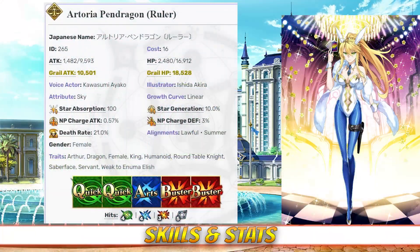Artoria Ruler has a max HP of 16,912 and a max attack of 9,593, which becomes 10,552 due to her ruler class modifier. Impressively, Artoria has the highest HP stat of any ruler in the game, surpassing even Jeanne, although she also has the lowest attack as well. The same holds true among all 5-star servants, with ruler Artoria having the second highest HP stat in the entire game, but also one of the lowest attack stats for her rarity.